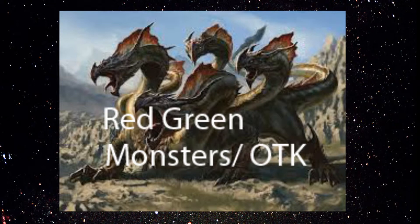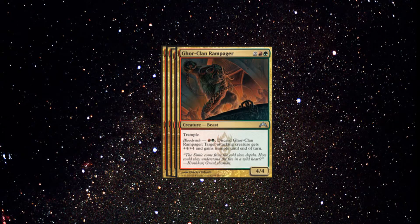First off we're going to talk about Gore Clan Rampager. Gore Clan Rampager is going to be for the Blood Rush, or just putting out a 4/4, which is a very good card just because of its versatility.